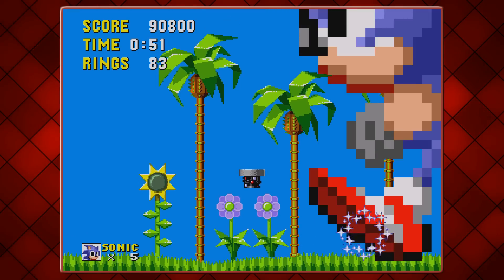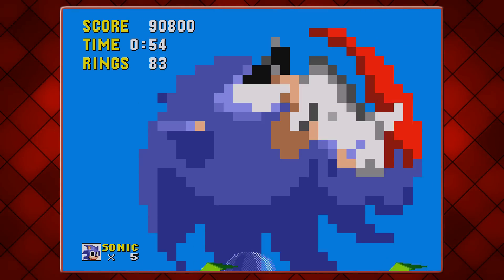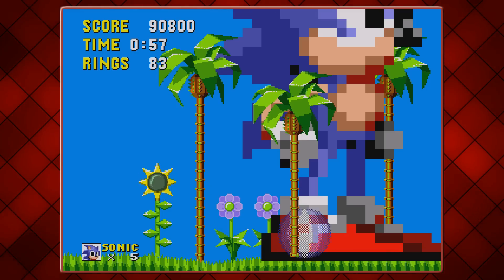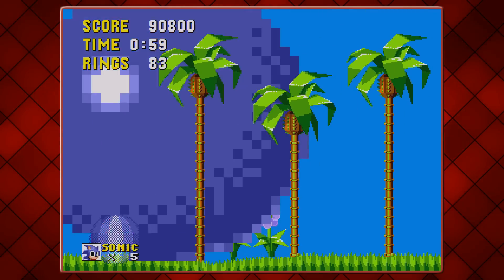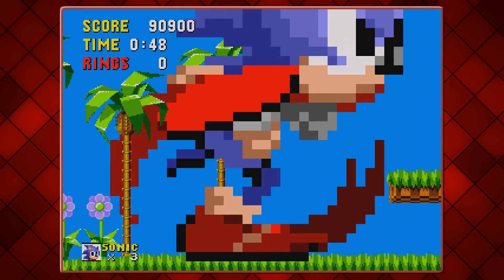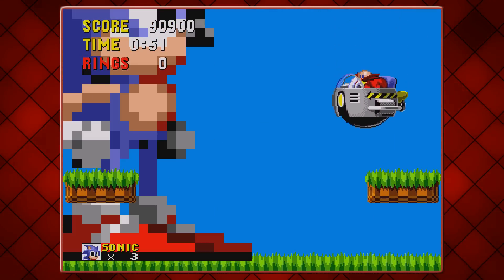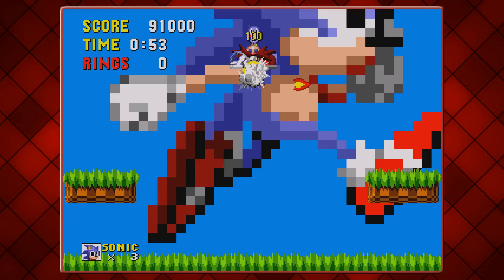I just killed the bunnies and all the animals. Can I jump on that button? I can destroy the button — I really wanted to land on it because I did this last time. I just want to try that again because I actually want to free the bunnies. I want to see what happens if you destroy the egg person and then the bunnies.